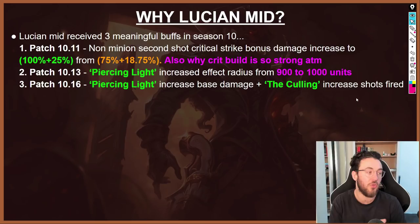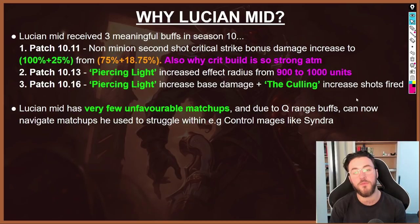Between all these buffs, people realized that solo lane Lucian — both top and mid — is extremely viable. Lucian mid has very few unfavorable matchups, and due to the Q range buffs can now navigate matchups he used to struggle with. Previously, champions like Syndra and Orianna did quite well into Lucian because he could only trade aggressively with E. Now he can take non-committal trades and poke from a distance, which is very meaningful for Lucian mid lane.